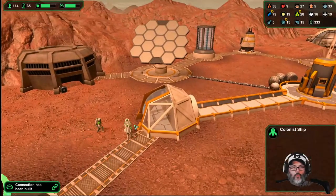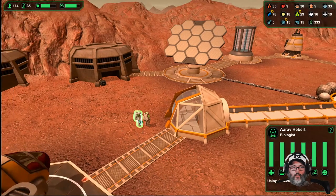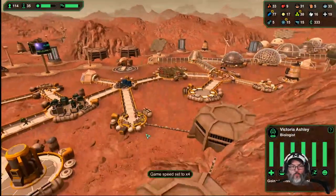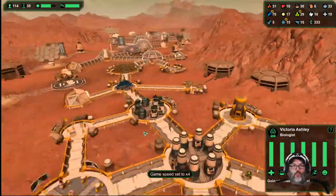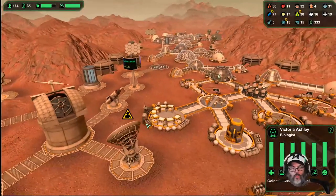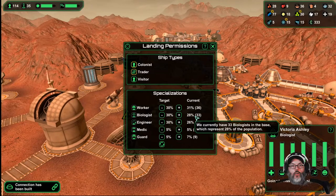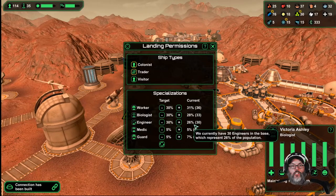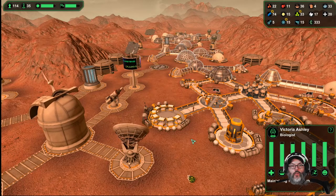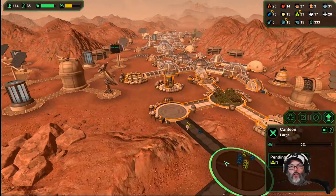Biologist — come on, damn it — biologist, okay, just wanted to make sure. Don't want any bad baddies coming in. All right, so we're up to 31 workers, 28 biologists. Engineers and medics are right on. Guards are up a little bit so we probably won't get any of those for a little while.